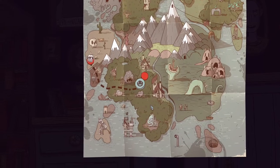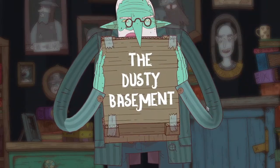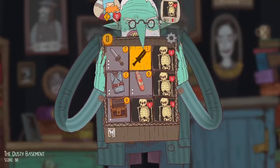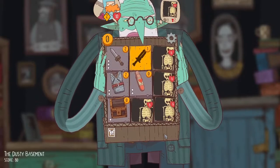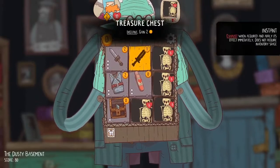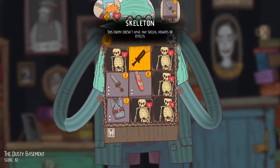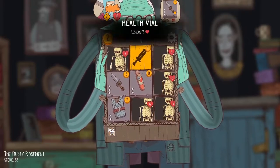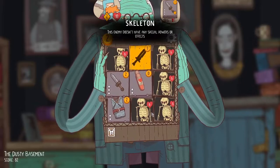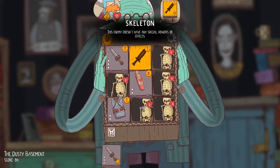The Dusty Basement! Bruno's passive: restore two health when you acquire an item that grants block. We currently have no items and no money. This tile just gives us two cash, so let's definitely do that. New stuff falls in when you get rid of something. When does the dungeon end, I wonder? Let's buy this sword for now — it'll help us defeat these enemies.